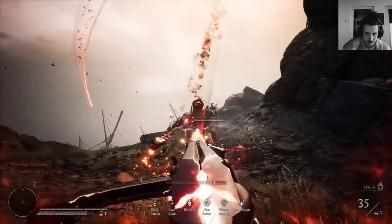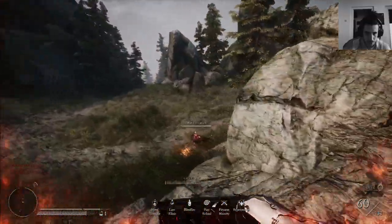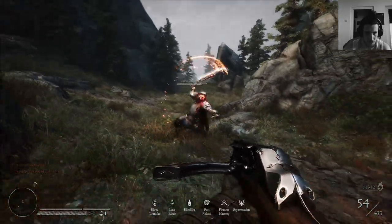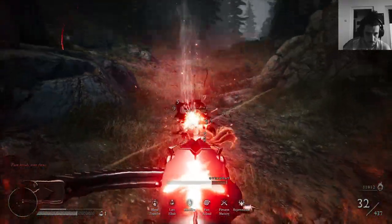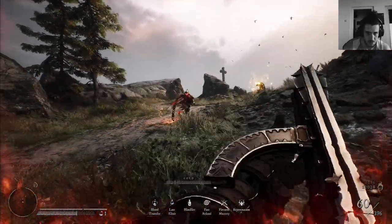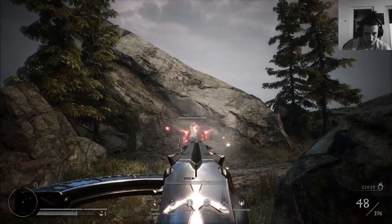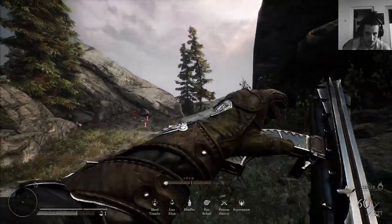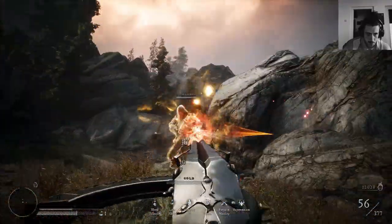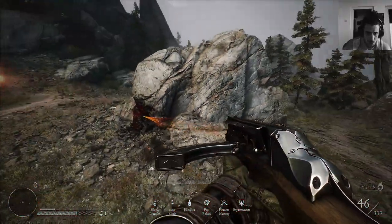Those enemies are deadly. With sword guys you need to keep your distance and jump around a lot. You can dodge their projectile shots by jumping, though you can normally dodge them with the dash as well.